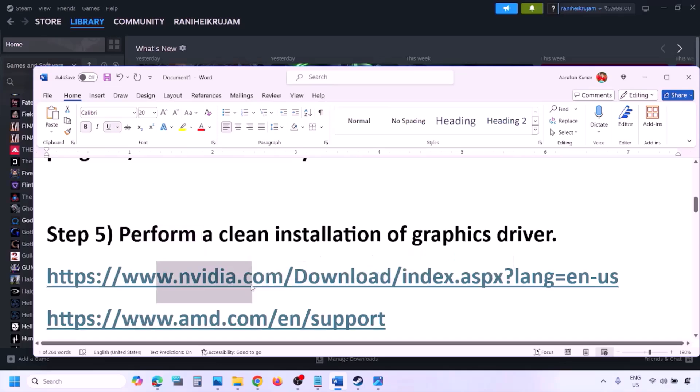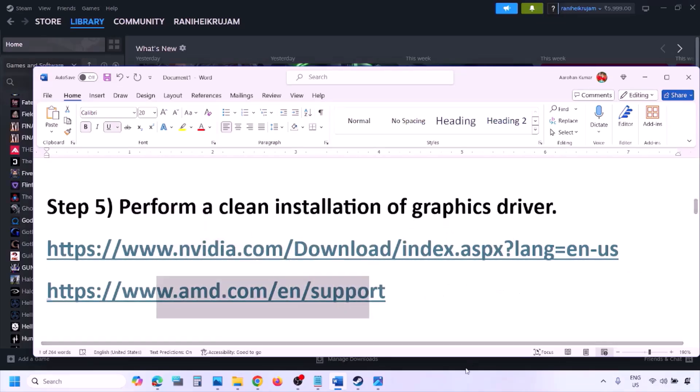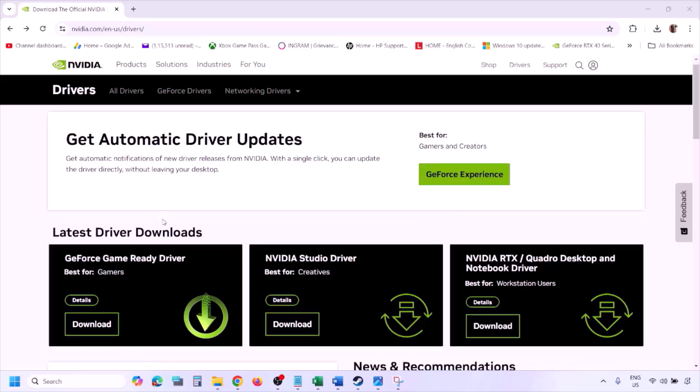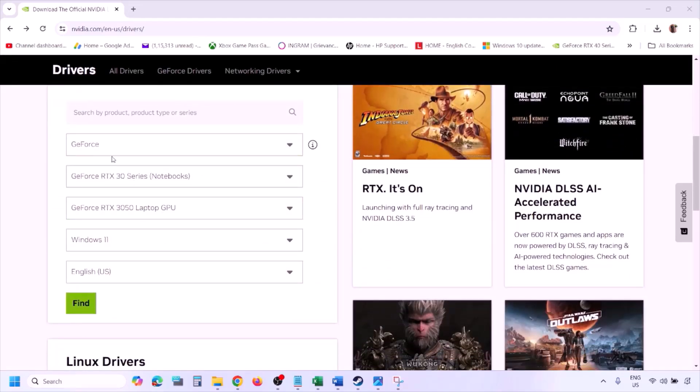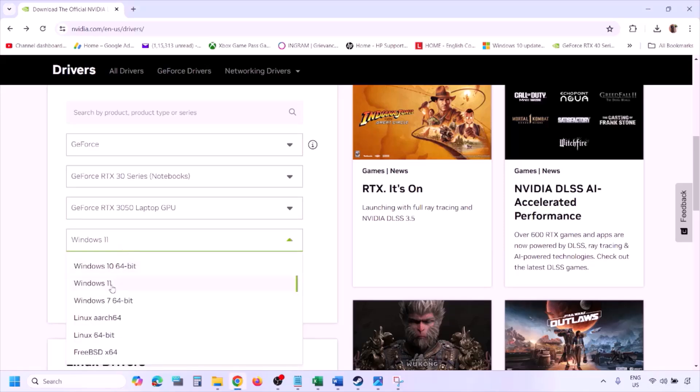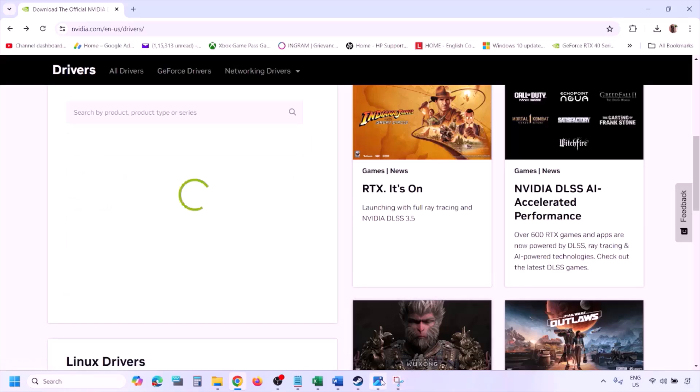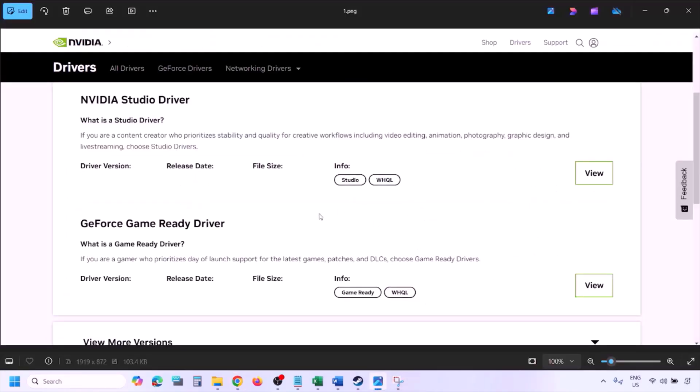The next step is to perform a clean installation of your graphics card driver. If you have an Nvidia card, go to the Nvidia website; if you have an AMD card, go to the AMD website. On the Nvidia website, select your graphics card and the right operating system — Windows 11 or Windows 10 — and click Find to see the latest GeForce Game Ready driver.